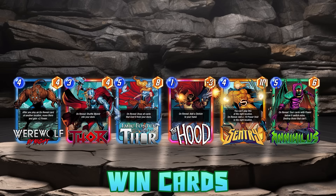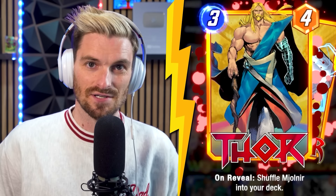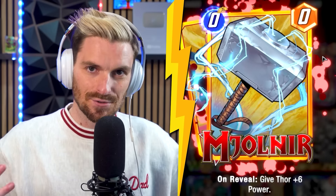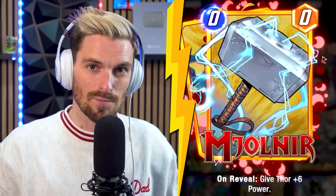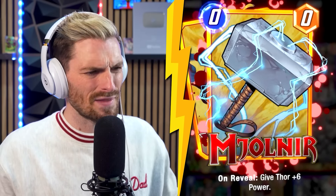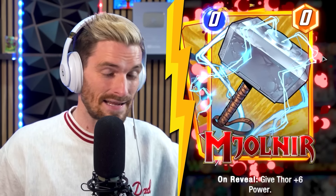Looking at the first win card, we have Werewolf by Night. Even after the nerf, another card people thought was dead is very much alive and well. We have tons of cheap on-reveals that help build up Werewolf by Night extremely cheaply. A good way we do that is via Thor and Jane Foster — Thor is an on-reveal, we have Mjolnir to build him up for power, Jane's 8 power, and the hammer helps build up not only Thor but gets the wolf going as well.